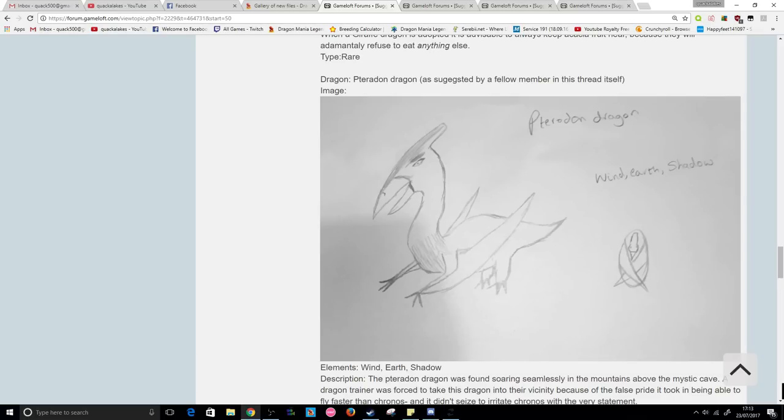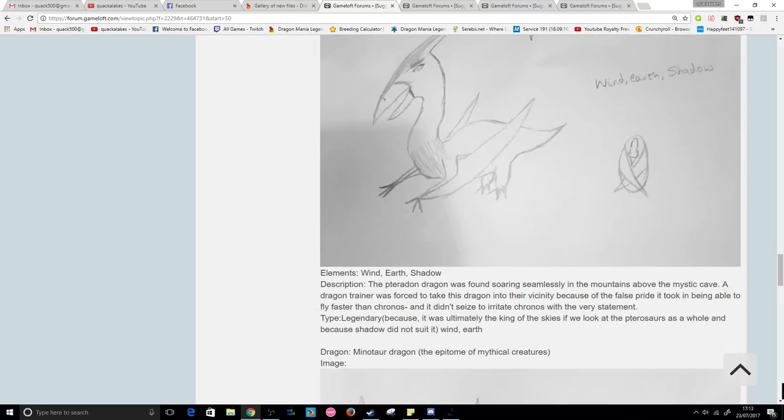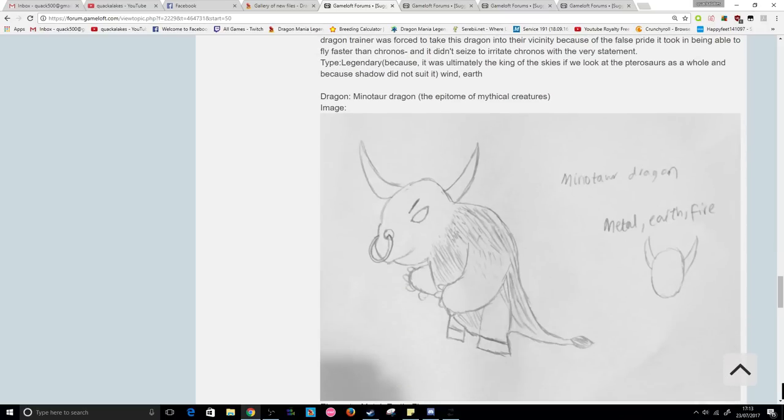The Pterodon dragon — I have been thinking, like, where are all the dinosaur dragons? I would love to see a T-rex dragon or something like that, so this is opening a whole new can of worms. Wind, earth, and shadow are the suggested elements. He also suggested a minotaur dragon to be added to the game — there is a minotaur already in the game, but the design is a little bit different.